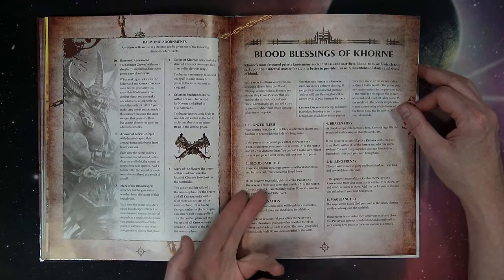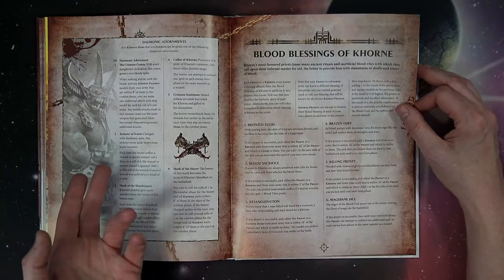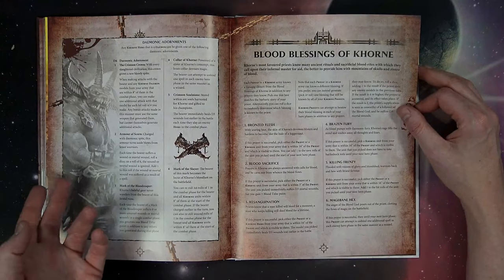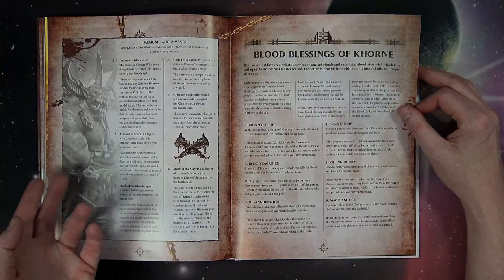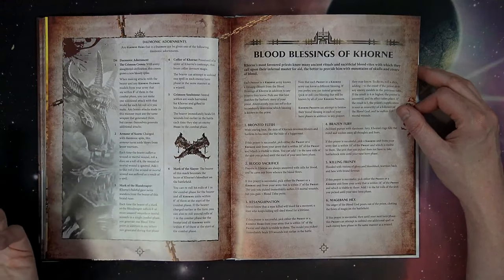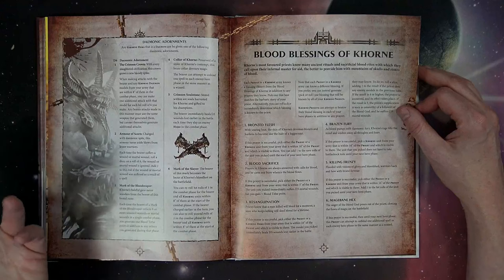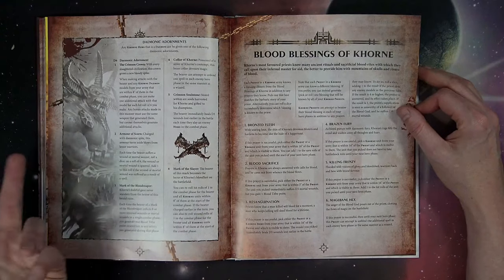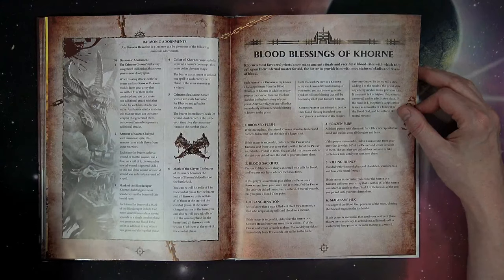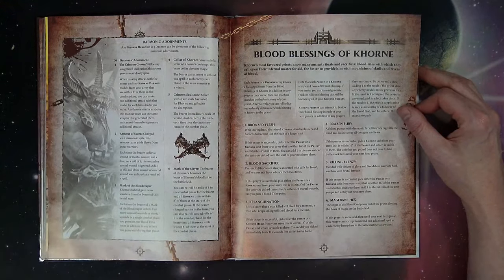Blood Sacrifice: if the prayer is successful, pick a priest or Khorne unit from your army within three of the priest — that unit immediately suffers D3 wounds, but you gain one Blood Tithe point. If a unit is on the edge and about to die, you might as well try to cast it. If he dies, you get an extra Blood Tithe point from the spell, and another because he died.